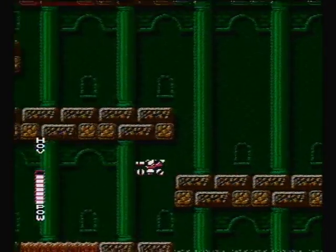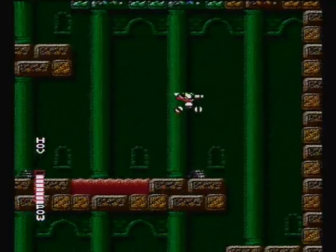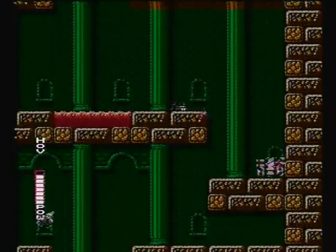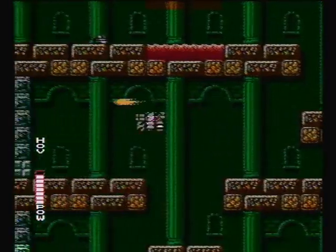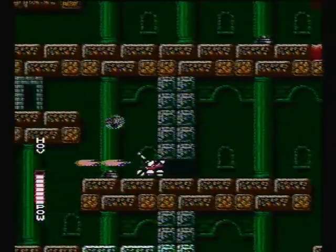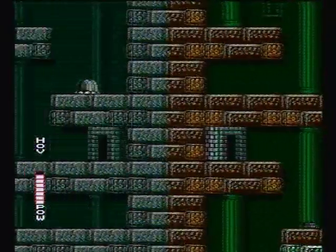The next section is through this little wall here that you can't get through unless you have the Crusher. This is Area 3, and we're going to get the hover power-up here. This area can be difficult, but if you learn the tips to beating it, you can make it through. The tip for this room is to take the bottom path and just spam the gun.